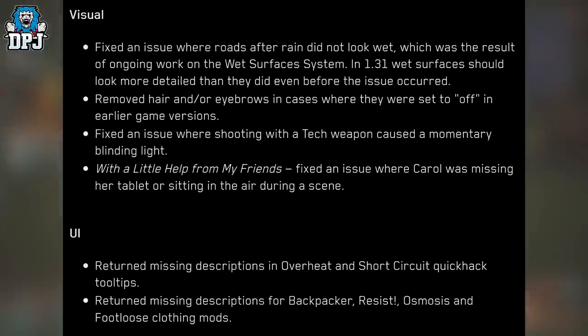With a Little Help from My Friends: Fixed an issue where Carol was missing her tablet or sitting in the air during the scene. UI: Returned missing descriptions in Overheat and Short Circuit quickhack tooltips. Returned missing descriptions for Backpacker, Resist, Osmosis, and Footloose clothing mods.